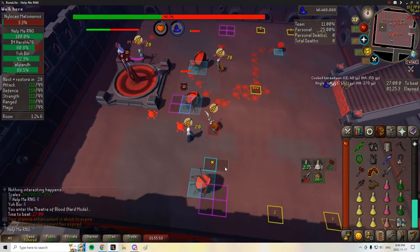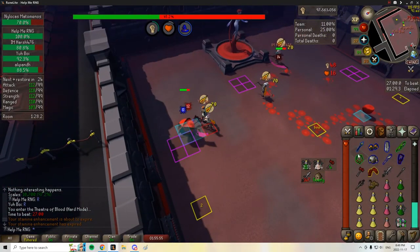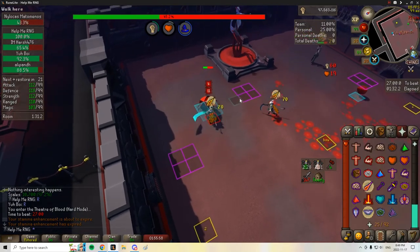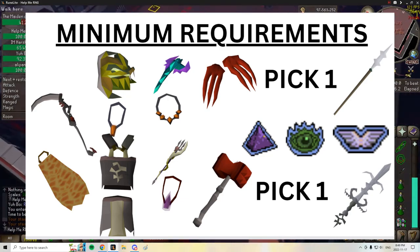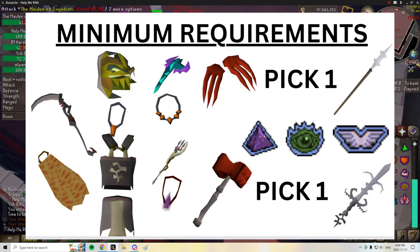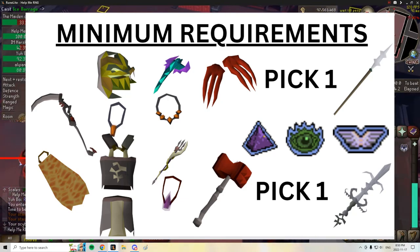If you come in with less than this, you can still complete the raid, but you may have a harder time finding teams. At its core, a scythe, blowpipe, Bandos, a defense-lowering weapon, a trident, rigour, and 99 in attack, strength, mage, and ranged stats alongside a crystal halberd are all hard requirements. Every spellbook should be unlocked.